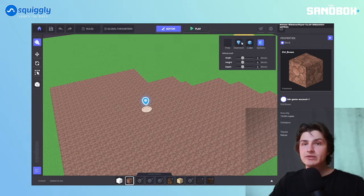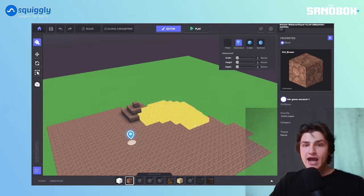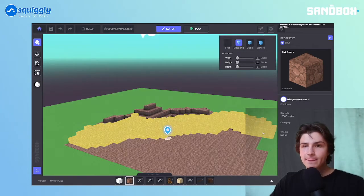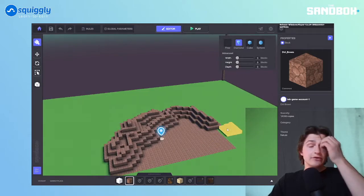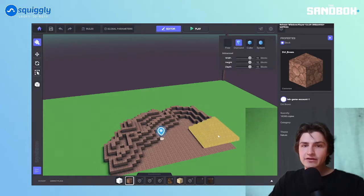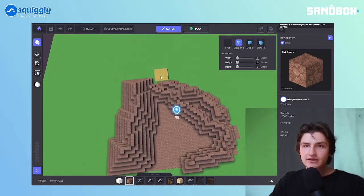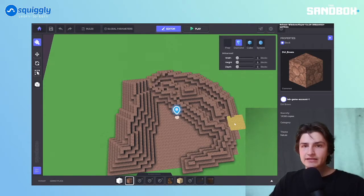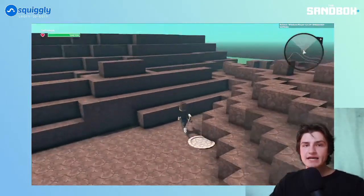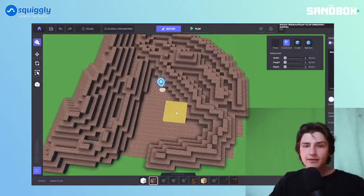So now you've got the diamond, cube, and sphere tools. These are really helpful because you can click, or click and drag, and start using these as paint brushes. I'm just clicking and dragging — it's already giving me a little bit of texture. With the diamond, all the movement moves together. I mainly use the diamond tool for adding basic texturing, and it's really easy for creating hills going up and down.